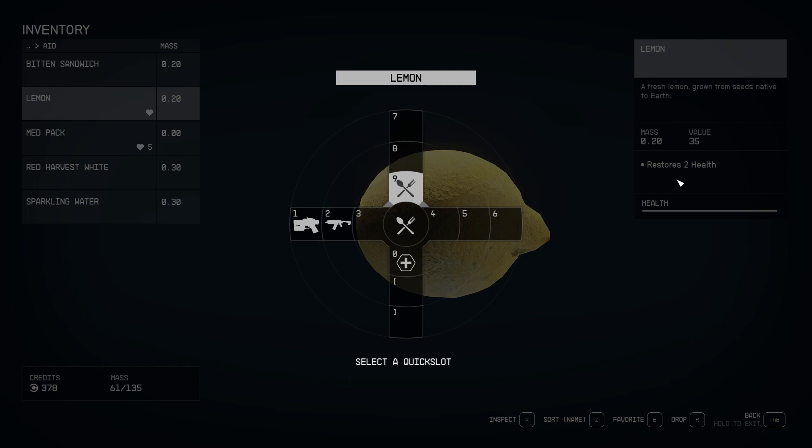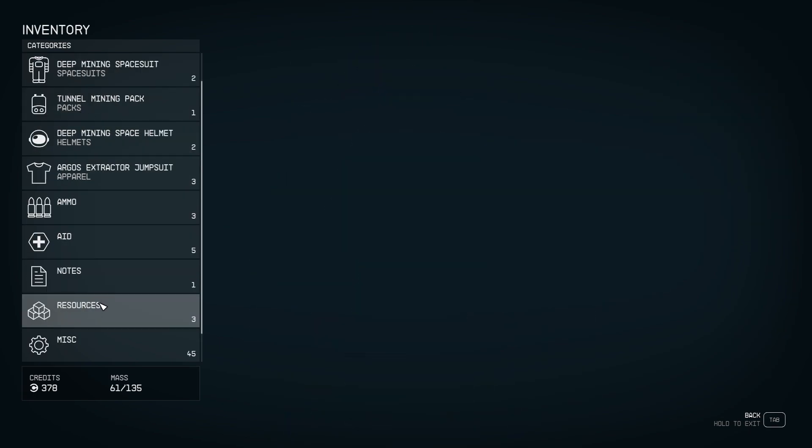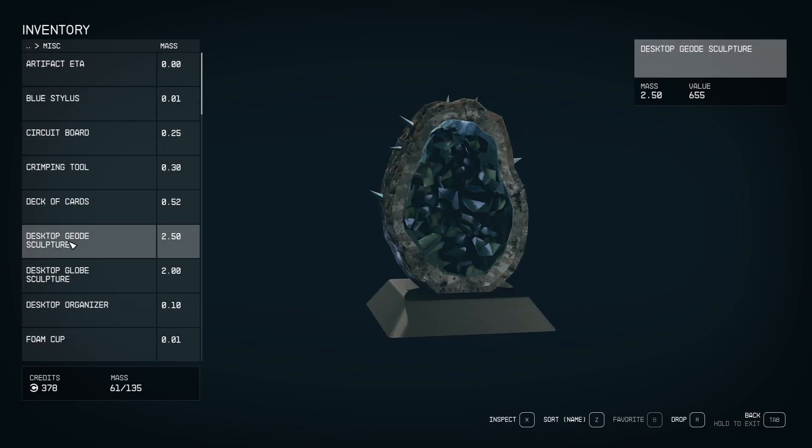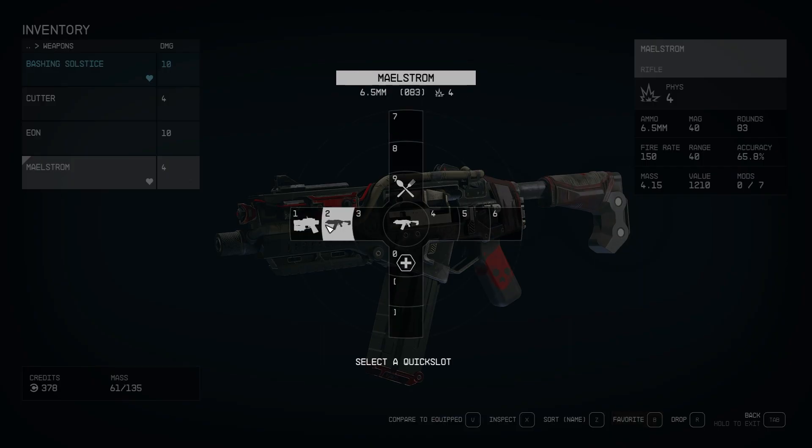Now if I need health, I can quickly eat that lemon on the fly — it only restores two health, but it works. You can do this for everything: different resources, items in the miscellaneous section, and weapons too. I have a pistol and an SMG set up and can swap between them using keys one and two. If you're on controller the keybinds will be different, but it shows you what they are, and you can pull up the quick bar during gameplay to select whatever you'd like.